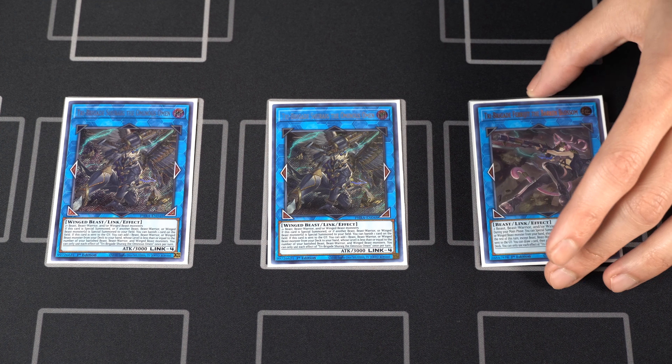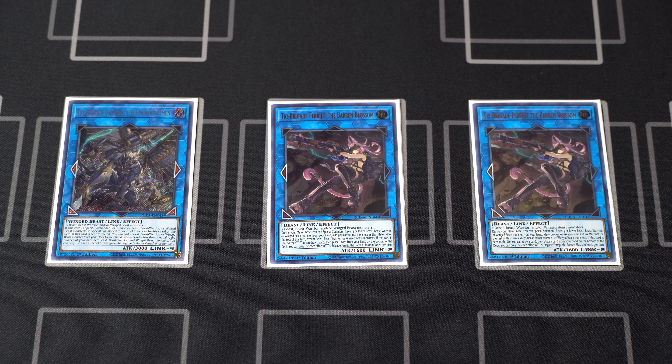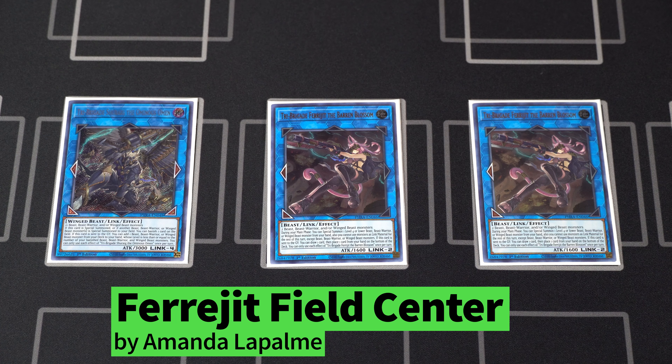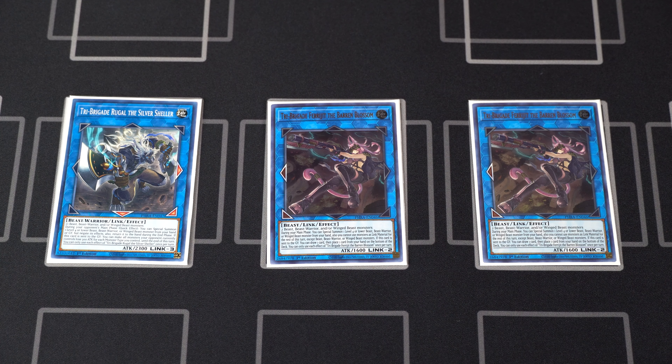Then we have two copies of Tri-Brigade Ferrijit the Barren Blossom. This card is a great extender — if you have a Kalintosa in hand, you can use Ferrijit's effect to special summon Kalintosa from hand, and then Kalintosa will pop an opponent's card. Then link away Ferrijit with any of the monsters to go into a Rugel or into a Shurig. And that's not all, because Ferrijit's second effect when sent to the graveyard lets you draw one and then place one card from your hand on the bottom of the deck — great for cycling into your side deck cards.